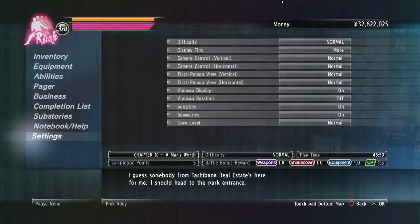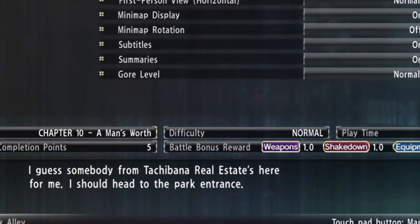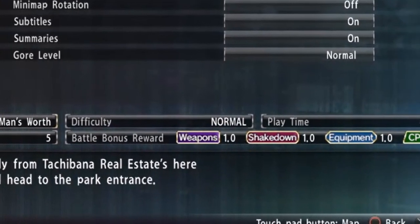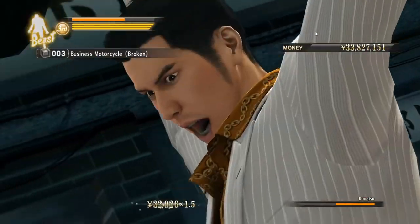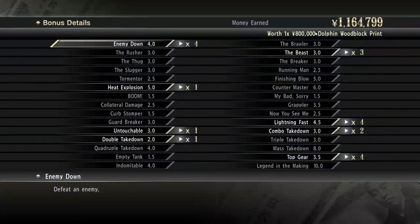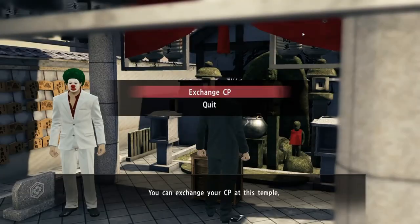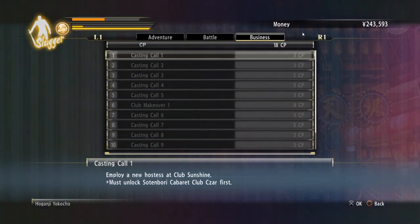When you go to the start menu, you will see a bar under the difficulty indicator reading Battle Bonus Reward. These are multipliers that increase the amount of cash you acquire while in battle — so using a weapon increases the multiplier, and fighting Mr. Shakedown increases the multiplier, and so on. You can also earn additional bonuses from certain actions in battle. To see these bonuses, press Start right after you finish a fight. There in Bonus Details you'll see other things you can do to increase the cash you take in. Bonus rewards can also be increased by spending Completion Points at the Battle tab at the Shrine or Temple.